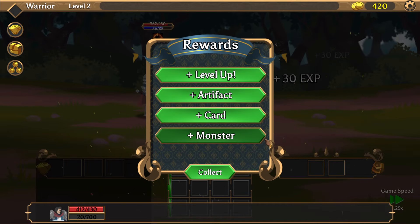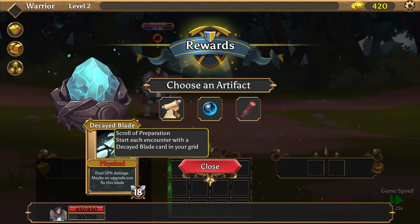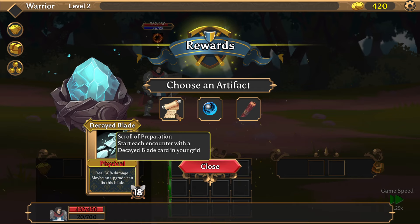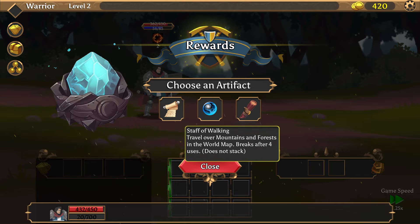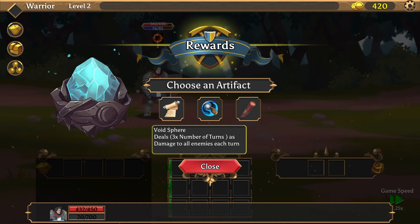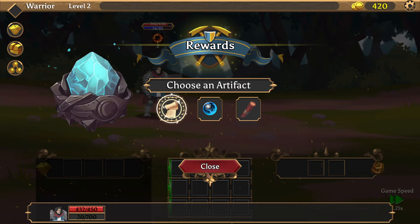We got a rat and leveled up. I'll put more into strength and agility. There's an artifact: start each encounter with a decayed blade in your grid that deals 50% damage — maybe an upgrade can fix this blade. Another option deals three times the number of turns as damage to all enemies each turn, so on turn one it deals three damage to everybody, then six, then nine — just keeps going up. I like this.